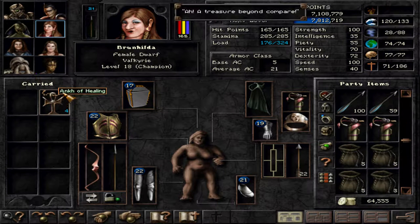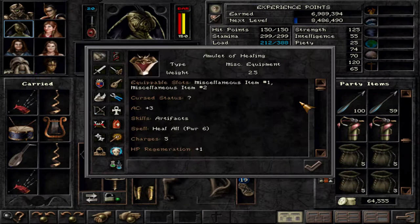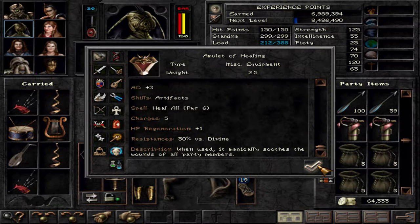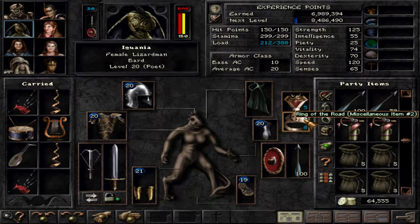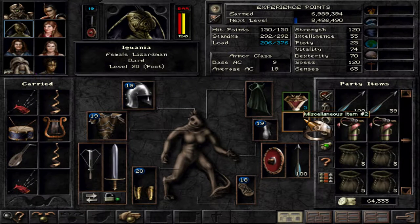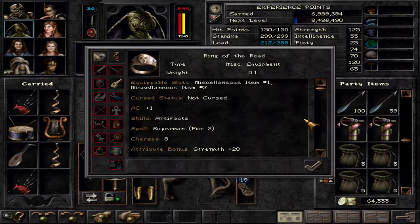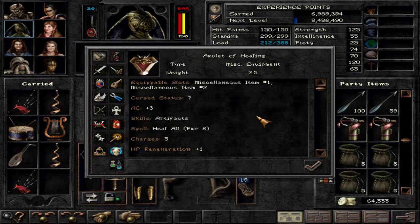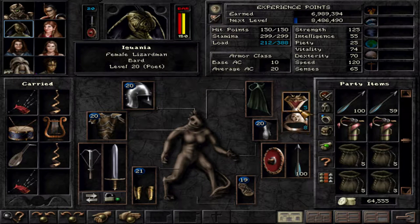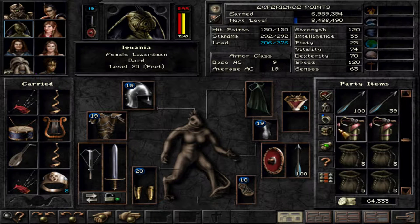A treasure beyond compare — an Amulet of Healing. I think we need the Ring of the Road. How strong would we be otherwise? It's only 5 strength. 5 strength — the Amulet of Healing is better in that case. 5 strength isn't that hard of a difference.